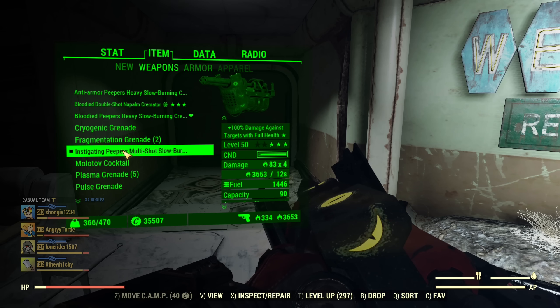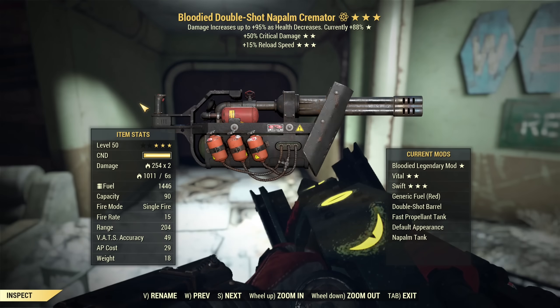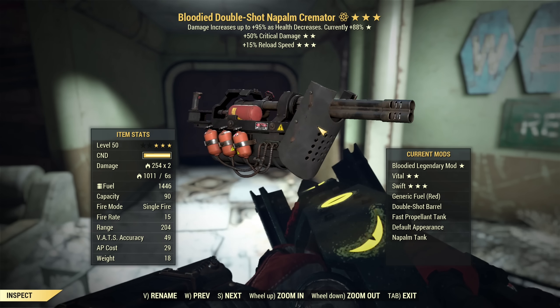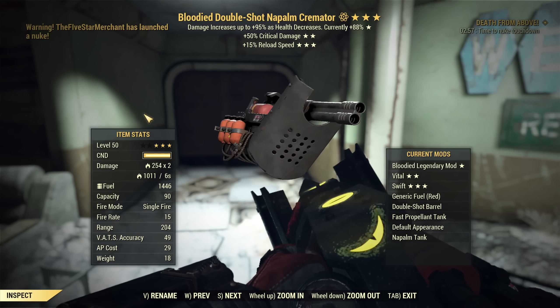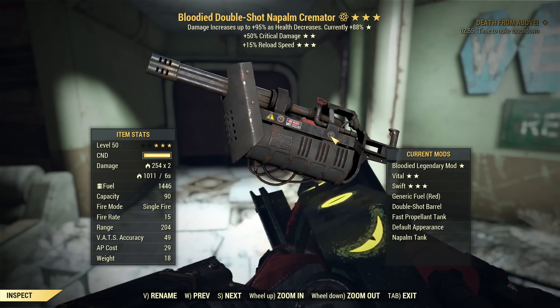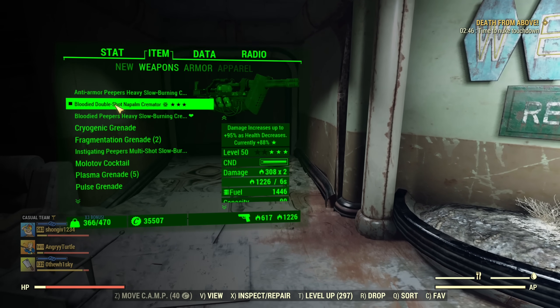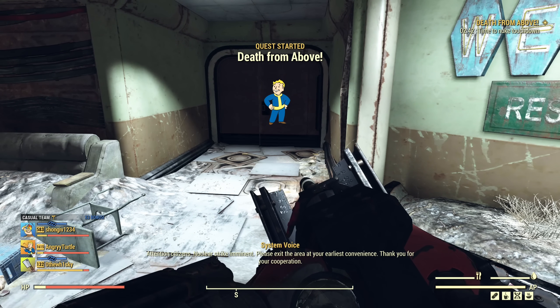The instigating effect for everyday use is way better than I would ever expect. I'm disappointed anti-armor doesn't work. Of course, blooded is amazing. And this is my Cremator that I spec fully for DPS - blooded, crit damage, and reload speed on this one with double barrel and napalm. That's awesome if you want to quickly kill tanky enemies like Scorch Beast. Let me use it - Scorch Beast, or maybe even the Mole Queen. We can go after the Mole Queen.